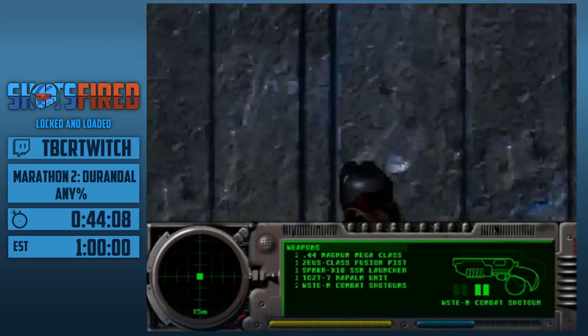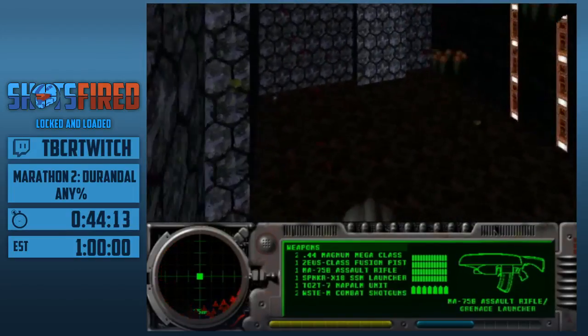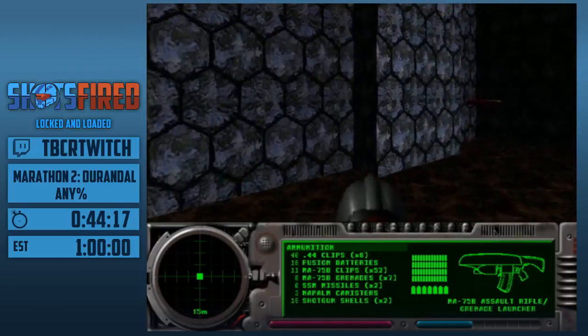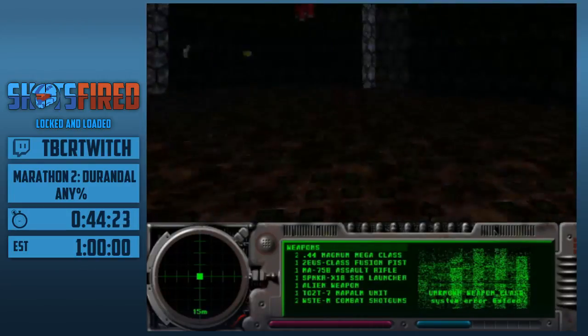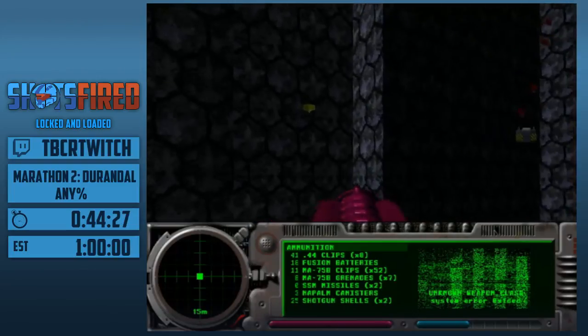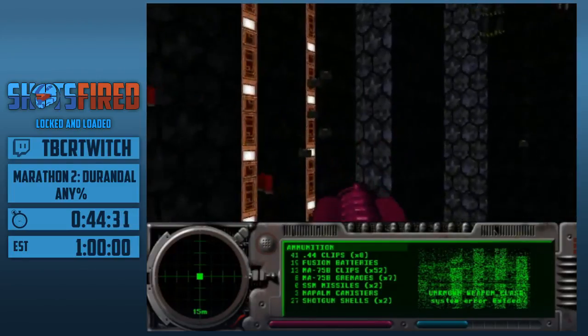We're going to go shopping. We're going to go shopping in-game — what are we shopping for? Things we need for the end of the run. We're going to come in here and do some careful swimming. We need to pick up some rockets because I kept forgetting to get those in the last couple of practices.